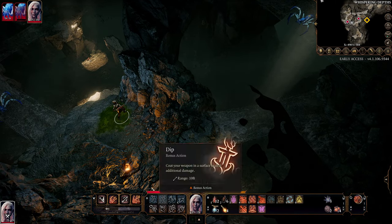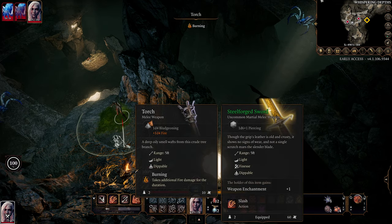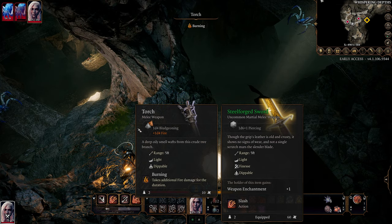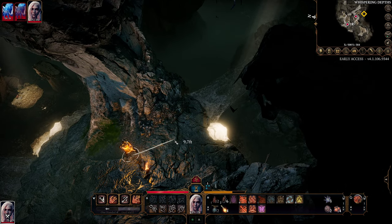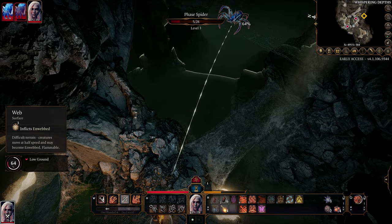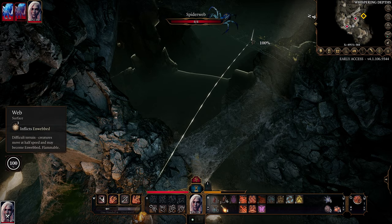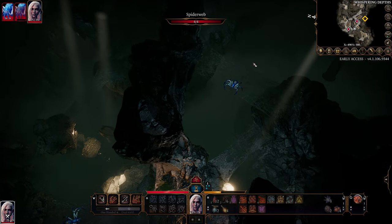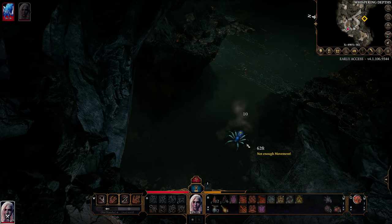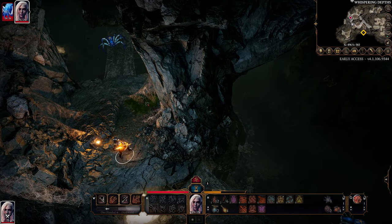We're going to bonus action dip in here. And this is the whole reason we have this fire here - we can now stand there. And while we could attack them at a 64% chance, what we can do instead is attack the spiderweb at 100% chance. And that spider having 5 HP will almost certainly take 5 or more damage on their way down.